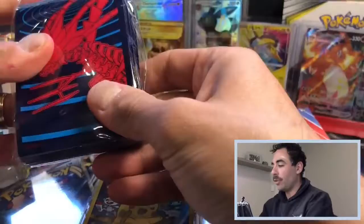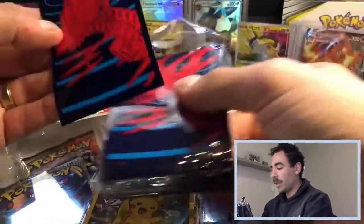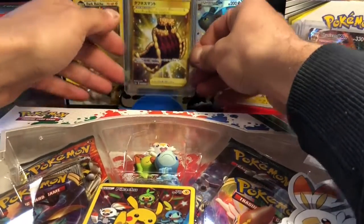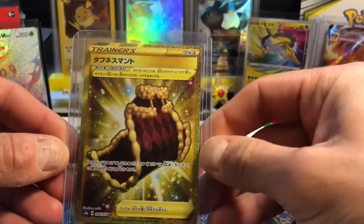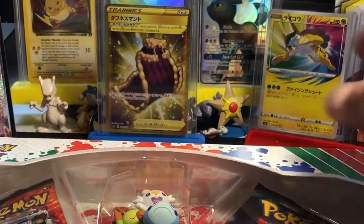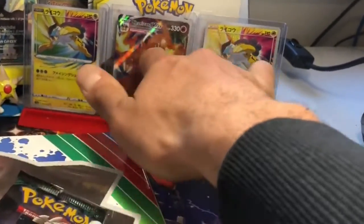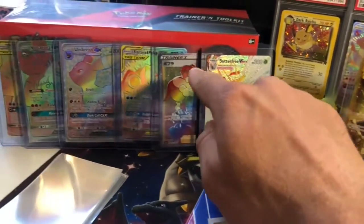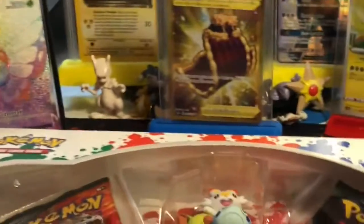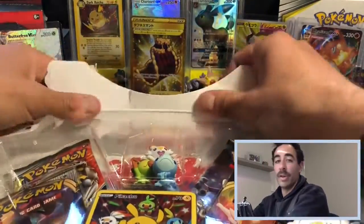We've also got the newest Darkness Ablaze Eternatus sleeves — I'm going to use those if we pull anything decent. In the background you can see the last big pull I got, which was the Cape of Toughness from the Legendary Heartbeat set — the gold card for that set. It's sleeved in a top loader and will be getting sent off to PSA pretty soon, along with the other two Legendary Amazing Rare Raikous, the Charizard VMAX, and an assortment of Hyper Rares including a Butterfree VMAX and Opal.